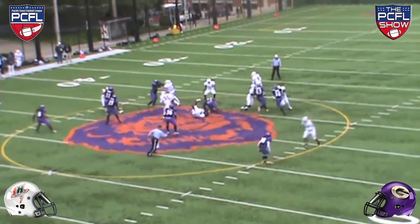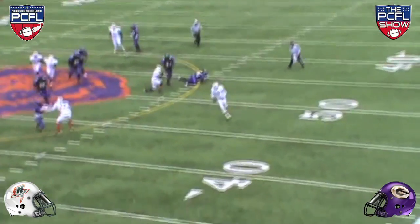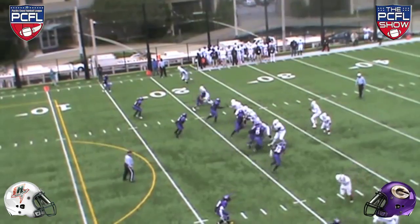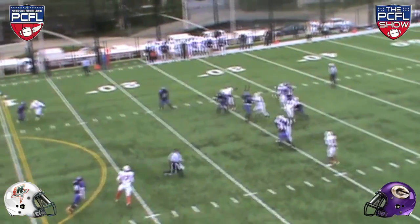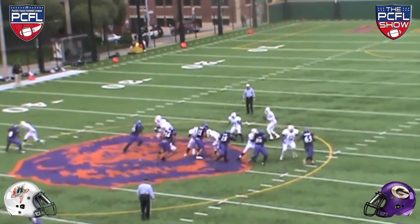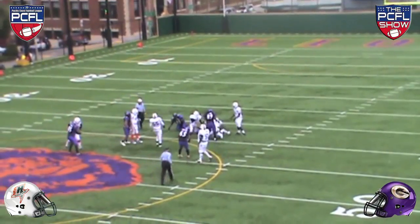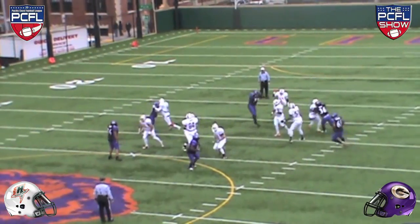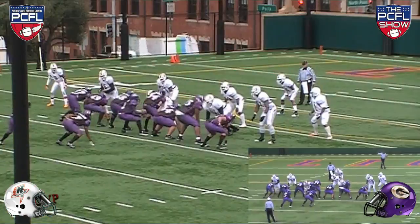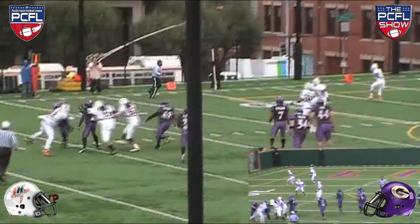After both teams traded three-and-outs to start the game, the Hurricanes moved the ball into Giants territory when quarterback Ronnie Small scrambled for 25 yards. The Hurricanes got the ball all the way down to the 7-yard line on a third down conversion, but three sacks by the Giants defense pushed them back, forcing the punt. The punt was blocked and recovered by Roderick Cooper of the Giants at the 17. The Giants wasted no time and scored on a 17-yard pass from Javon Cherry to B.J. Wimberley.